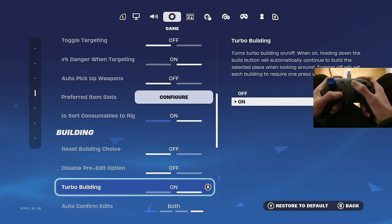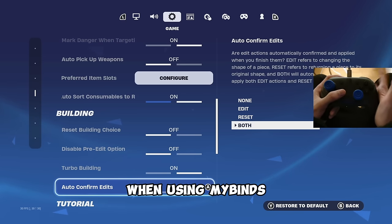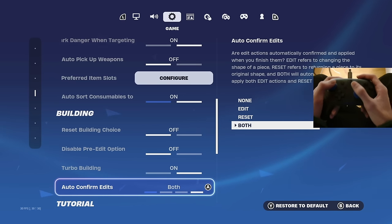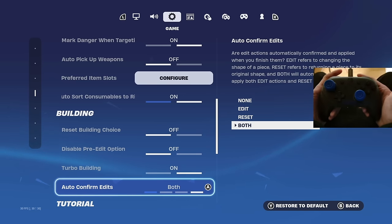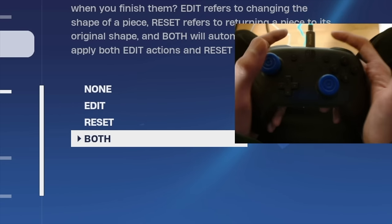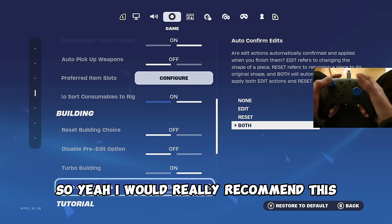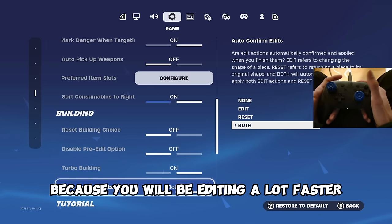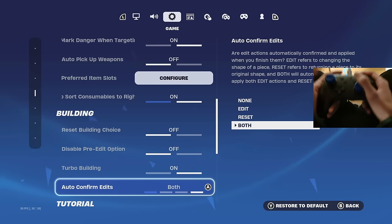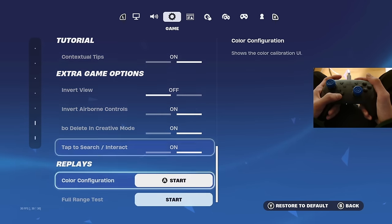You want to make sure you have auto confirm edits on both. With my binds it's really easy and fast to edit — I just press edit, select and confirm. To reset, I just edit and reset. It's really simple, and I'd really recommend this because you will be editing a lot faster, especially with my binds which I'll be getting into later.